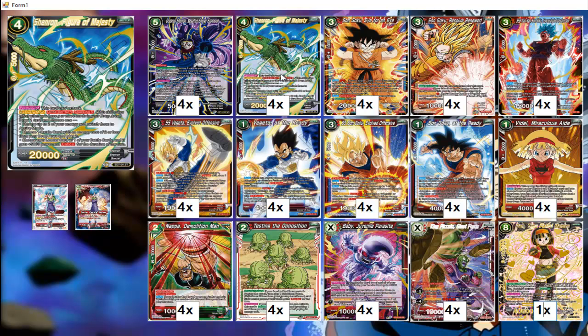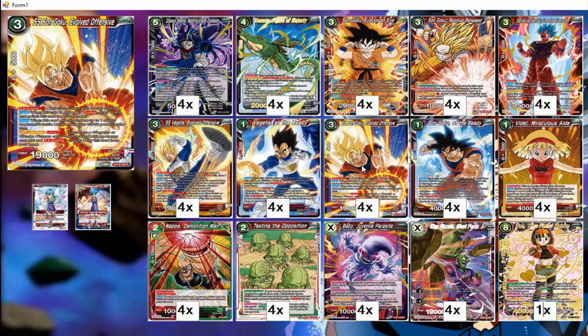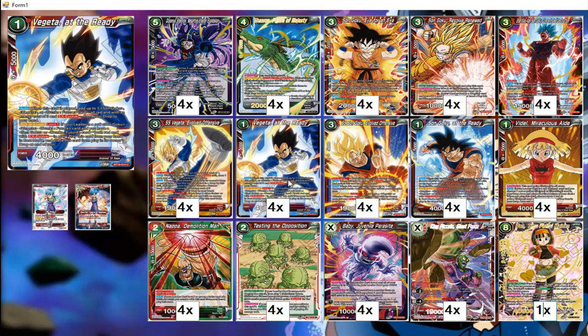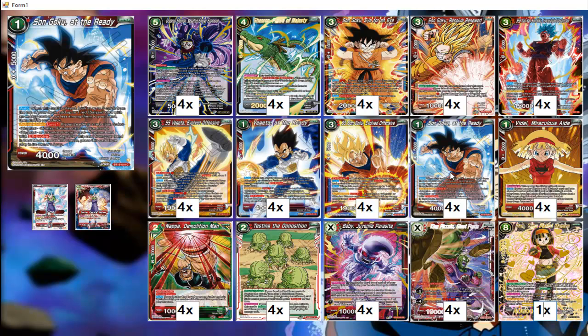When you use Shenron Figure of Majesty, you need five or more cards in your drop for the sparking effect — you draw a card and then use the effect. You draw a card for using his ability, and draw a card for your leader's ability. When you bring back Videl, you'll get a card from the drop — so it's kind of like drawing. You should have at least three extra cards in your hand using those cards in synergy.